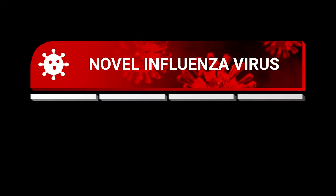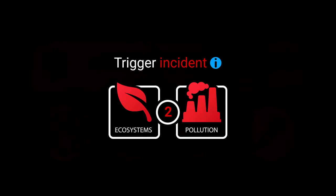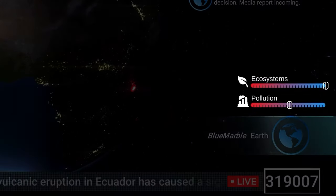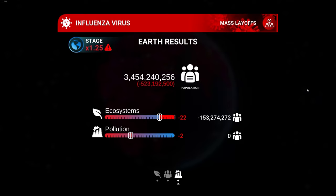Each disaster has four different stages, during which Earth can trigger two incidents. These are small events that affect the planet's ecosystems and pollution. The worse these get, the more rapidly the population declines.